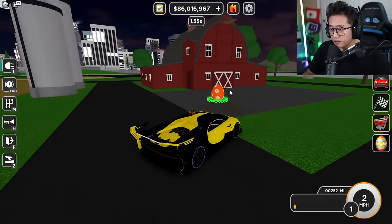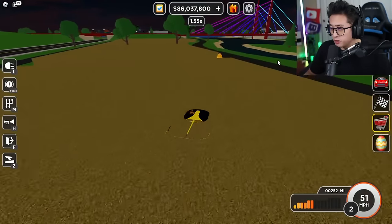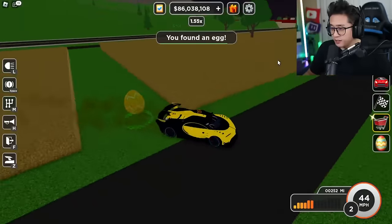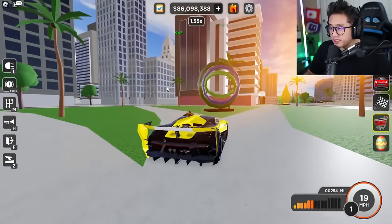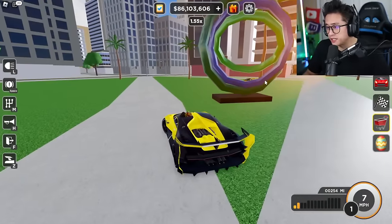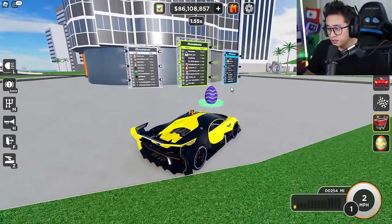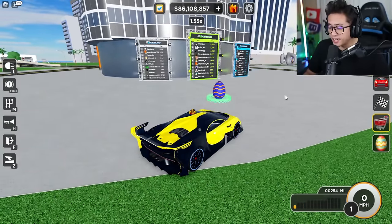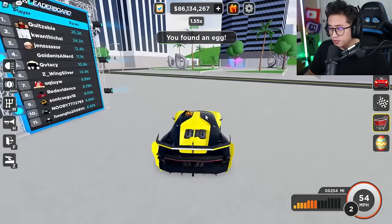Egg number 13 is the daisy egg right in front of this barn, and before you leave the barn there's another egg by the haystacks. Somewhere on the map look for a statue with green, blue, and green sections — near that leaderboard — and right in front of it is a blue egg with orange squiggle stripes.